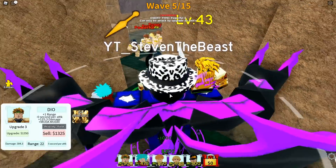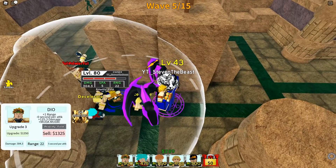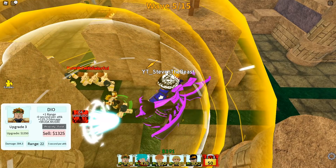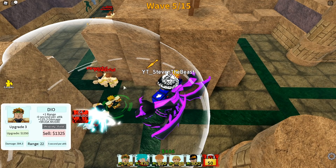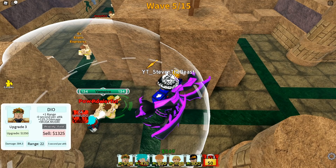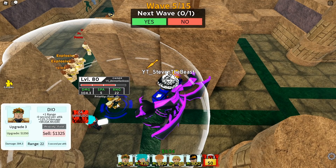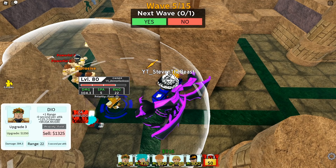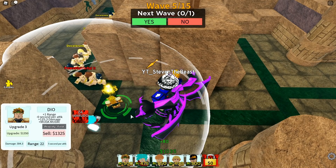Now we can upgrade to upgrade 3. We have a new ability called Zeworto — it actually does a time stop. It's like the same ability as Jotaro's time stop — it actually freezes the enemy so they can no longer move for a couple of seconds. Dio literally has this time stop ability at upgrade 3, which is the final upgrade for Jotaro. This is why he's so insanely OP.